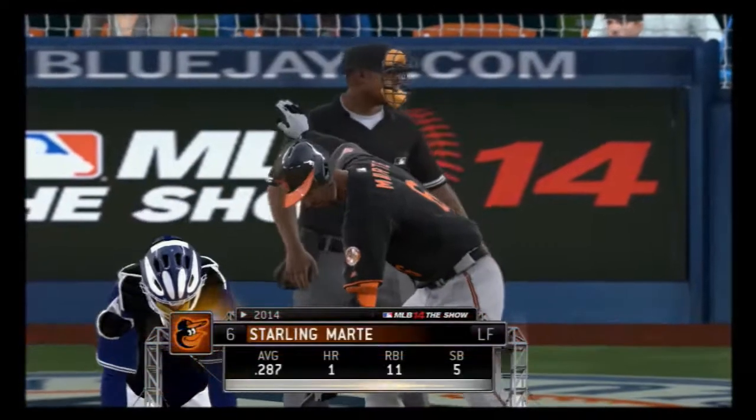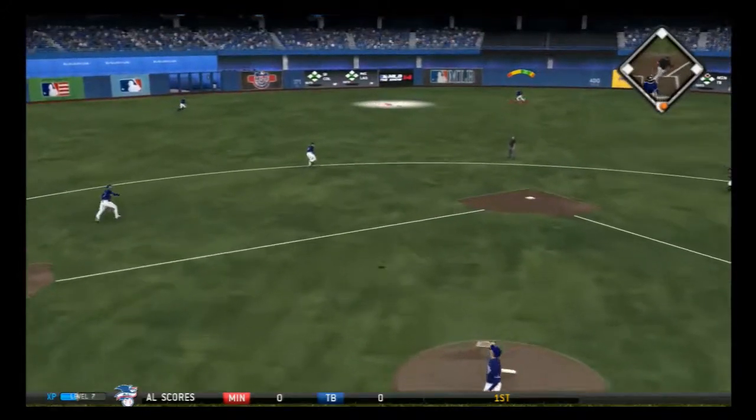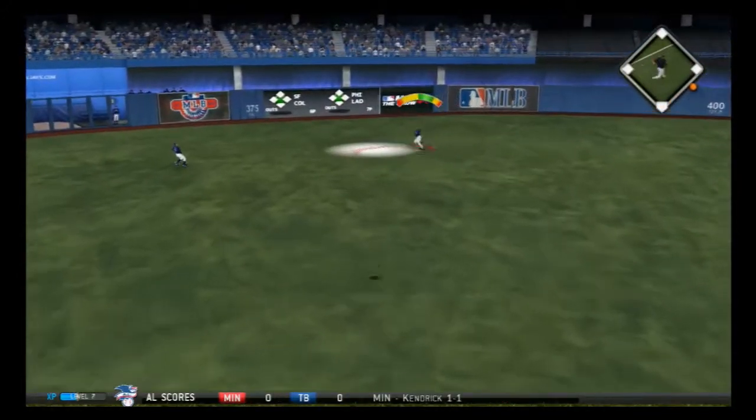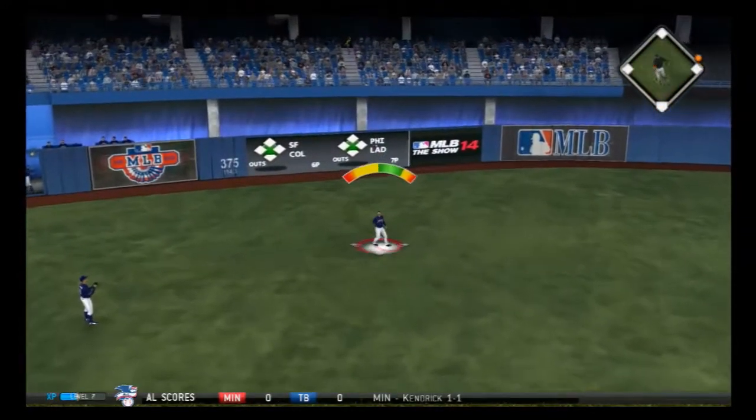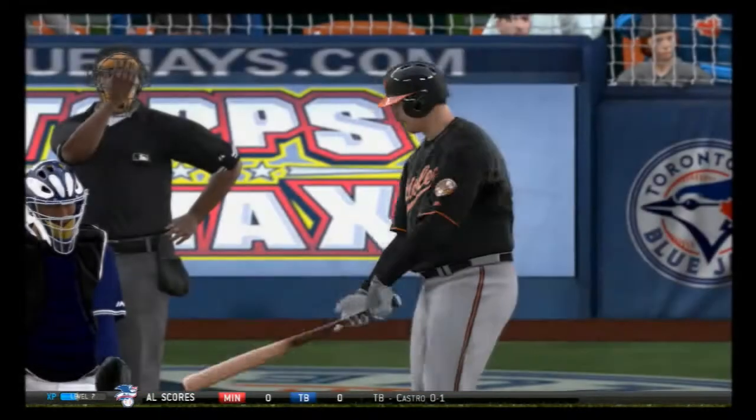Left-hander Cliff Lee starting. Starling Marte makes his way to the plate, Gerald Laird waits on deck. Now a fastball — hit fairly well out toward left center, Blackman will slide over and put this one away. That's out number one.